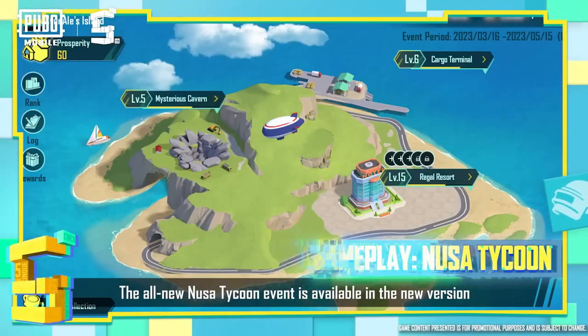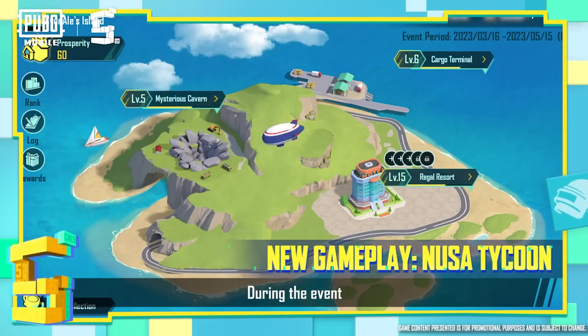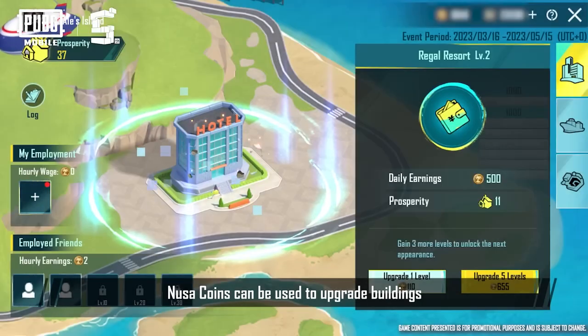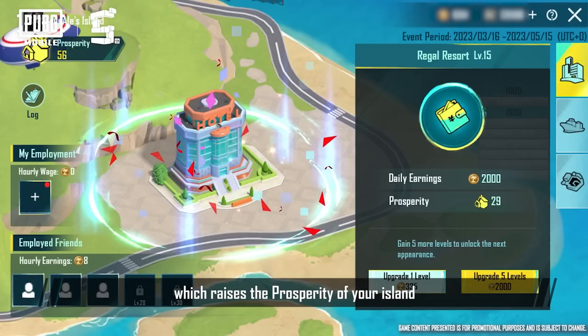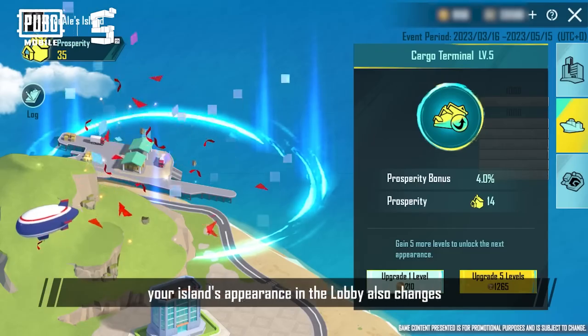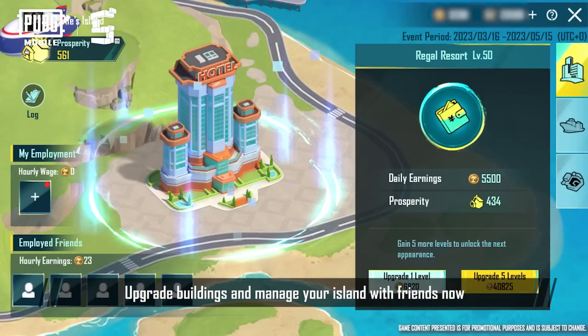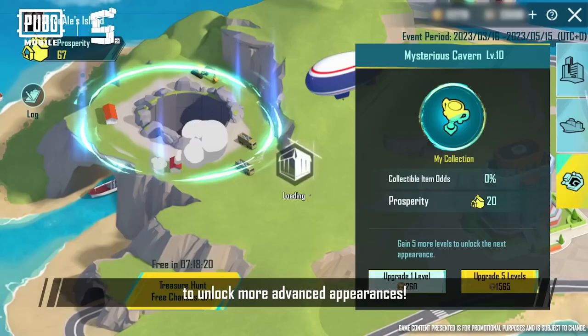The all-new Noosa Tycoon event is available in the new version. During the event, each player gets their own island. Noosa coins can be used to upgrade buildings, which raises the prosperity of your island. As your island's prosperity increases, your island's appearance in the lobby also changes. Upgrade buildings and manage your island with friends now to unlock more advanced appearances.